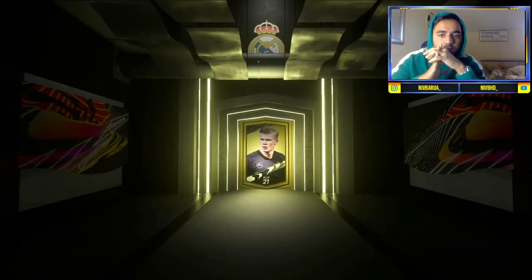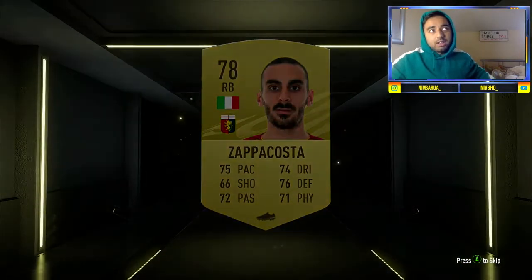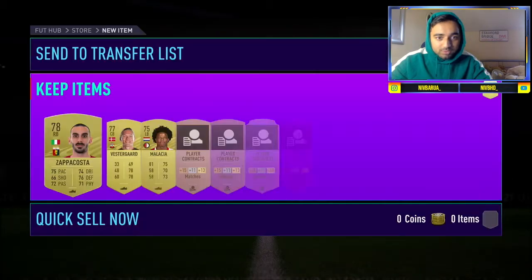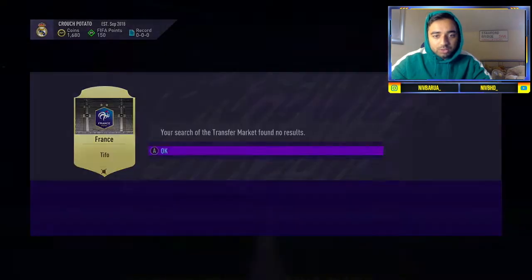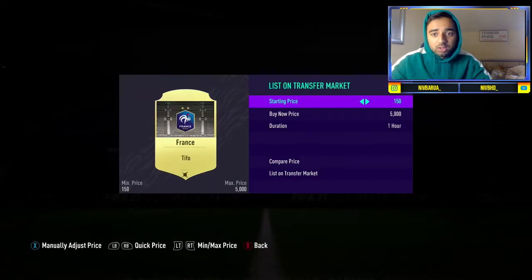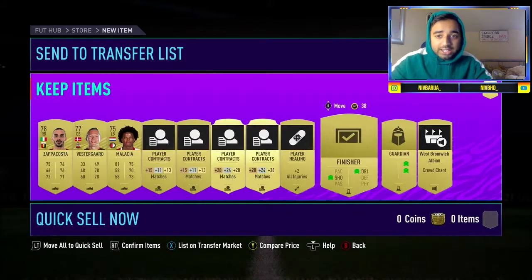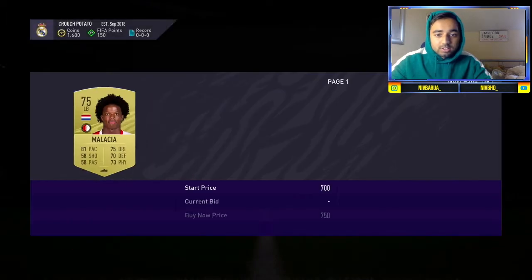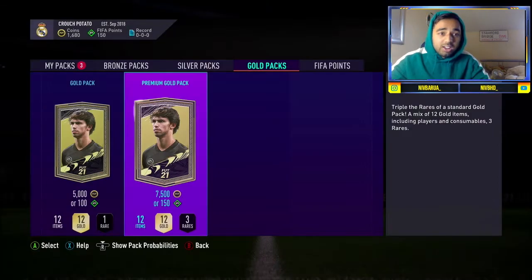Next premium gold pack — another tragic pack by the looks of it: Zappacosta. We have to live with that. The France tifo — what's that worth? It's extinct as well. Anything that's extinct is worth trying to sell for max price, there's no reason why not. We'll put the rest on the transfer list.